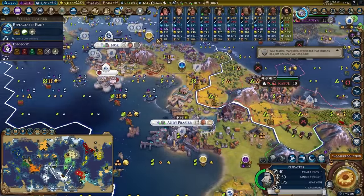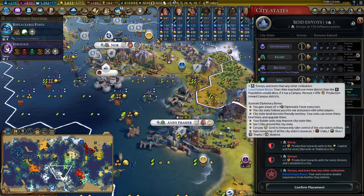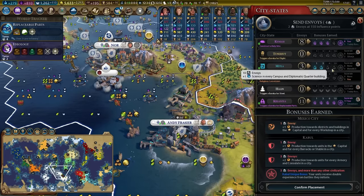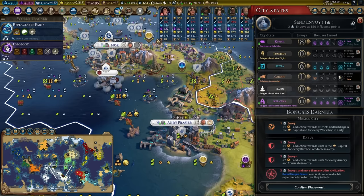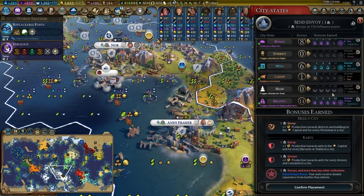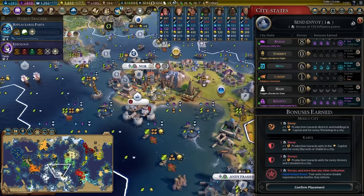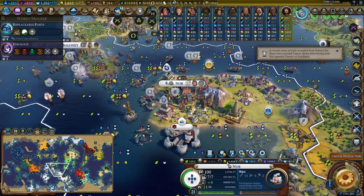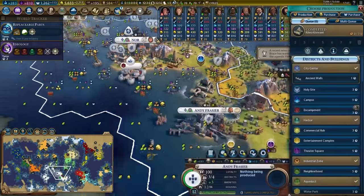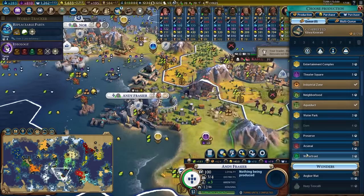If you're suzerain of two or more city states of that type you get an extra 15% boost given to all of your cities. So if I get suzerainty of two scientific city states, I get a 15% science boost across my empire on top of a 15% boost in the Kilwa city. The fact that I'm suzerain of Kalania and Kumasi means in the city of Noor we're making over 500 culture per turn and 1,500 gold — which is absolutely insane.